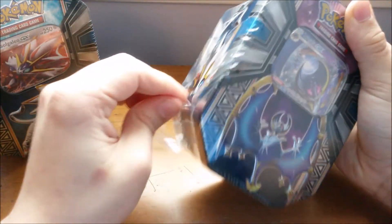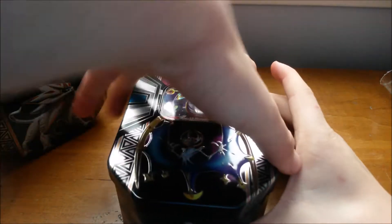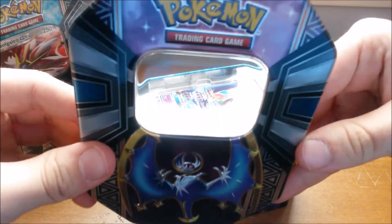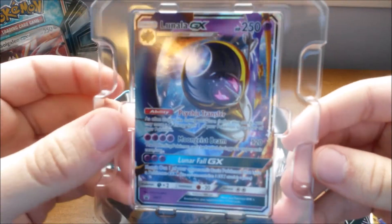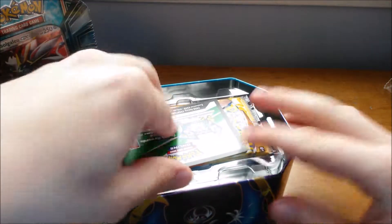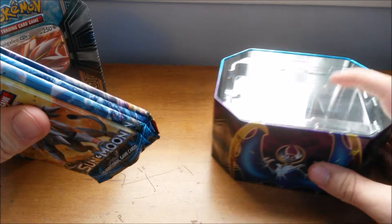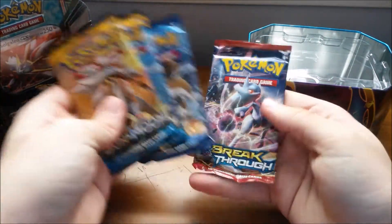I was thinking about just doing Solgaleo, because we did do the Lunala Elite Trainer Box opening, and I doubt we'll be getting a Solgaleo Elite Trainer Box. There's the Lunala promo — just look at that art. That's beautiful. This is one of the few cases where I prefer the art of the promo to that of the actual card in the set. In these tins, we get two Sun and Moon packs, one Evolutions, and one Breakthrough. I'm gonna go in order of favorite sets.